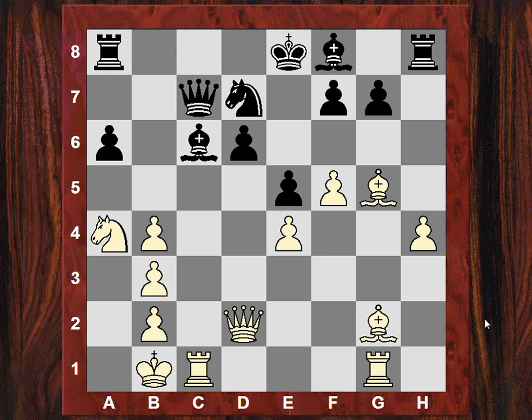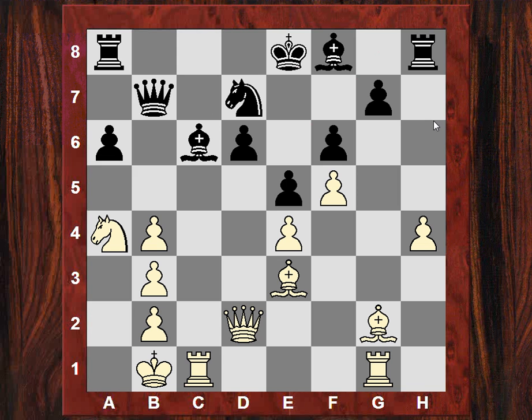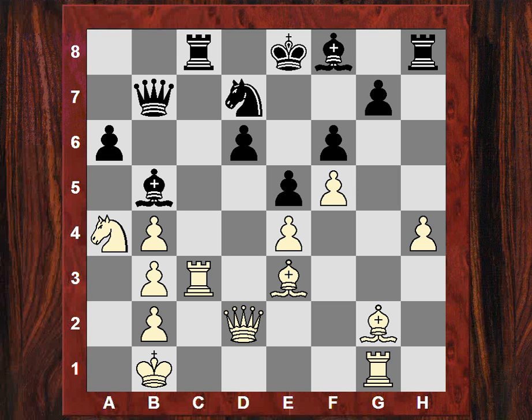Bc6, Rc1 pinning the bishop. F6, which weakens the diagonal of course. Be3, Qb7 putting more pressure on e4 — that's protected with Rc4. Bb5, rook drops back, Rc8, and now white doesn't mind the exchange of queens: Qd5. Houdini 2.0's evaluation here was actually close to two pawns — 1.91 — and Houdini 3.0 also agrees, actually even worse: it reckons it's nearly three pawns down here. So it's actually even more pessimistic than Houdini 2.0 is optimistic.